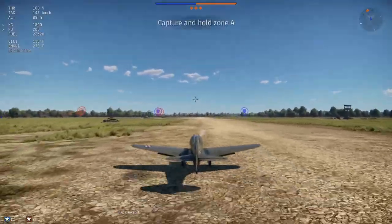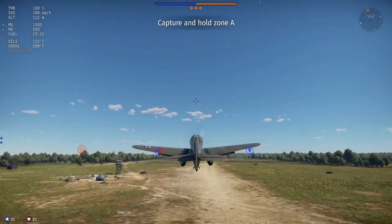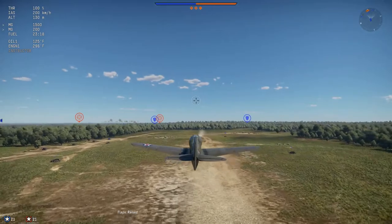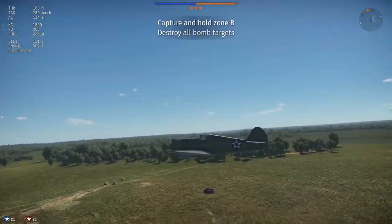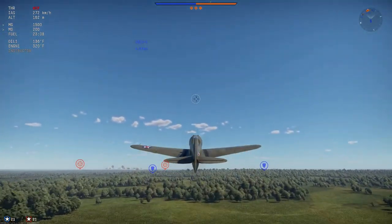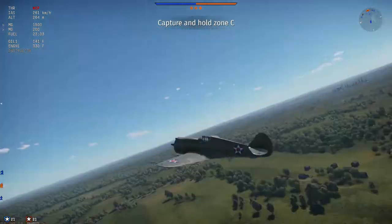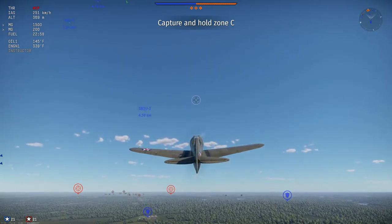What should your strategy be when playing Air Realistic Battle with the P-36 Hawk? Air Realistic Battle has four phases: the scramble, the merge, the dogfight, and the cleanup. For the scramble, take off at 100% power, raise your landing gear and flaps, then build speed to 250 km/h before starting your climb. With the P-36C, climb at 220 km/h indicated airspeed on emergency power, then level out at 3 km height and pick up speed.